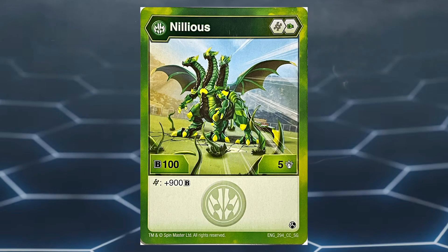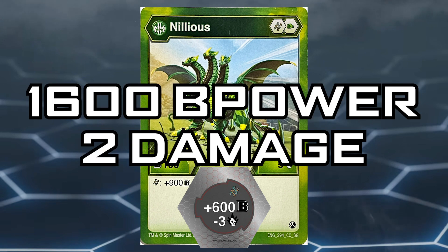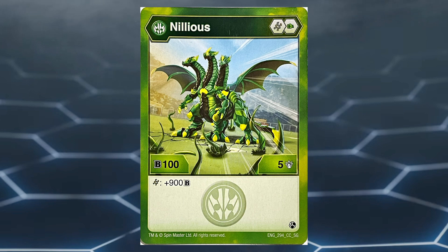And Number 1: Ventus Nilius Core. This Bakugan has a nice core lineup of helix and green fist. Ventus Nilius has a stat line of 100 B power and 5 damage, as well as the effect of gaining a whopping 900 B power when on a helix core. Ventus Nilius is a meta-shifting Bakugan — one of the reasons why the 1450 B power stat that was once king in the Armored Alliance format became outclassed in Geogan Rising. When on the plus 600 B power minus 3 damage helix core, Ventus Nilius reaches a great 1600 B power while still being able to deal 2 damage, making it not only the best Nilius on this list, but also one of the best Bakugan in the format.